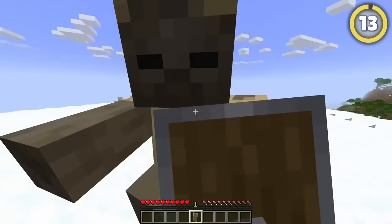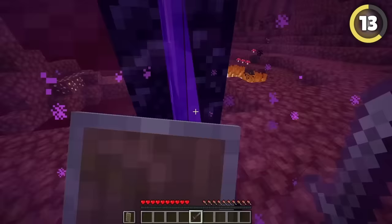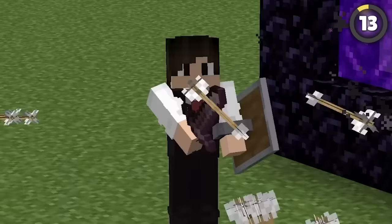The shield is one of the most overpowered items in the whole game — it can even block fireballs. But did you know that if you go through a portal while holding right-click, you'll be permanently blocking in the next dimension, letting you sprint and attack while literally invincible?